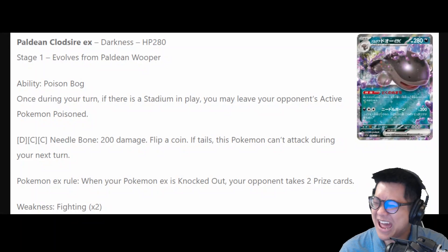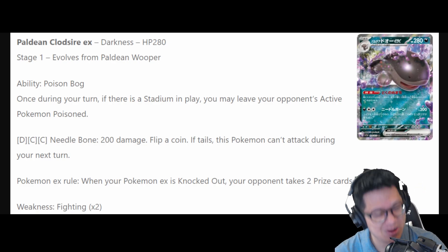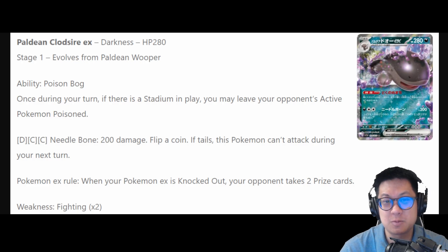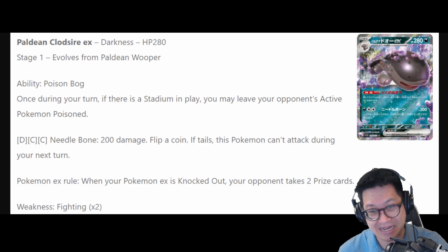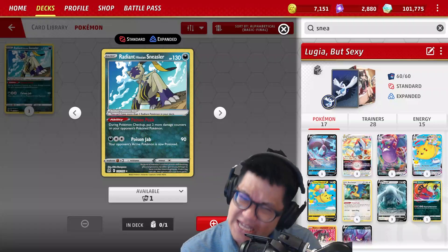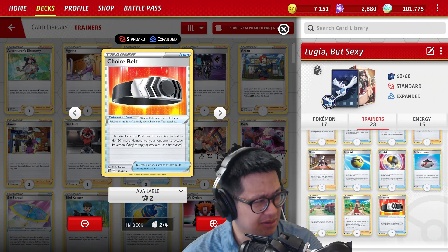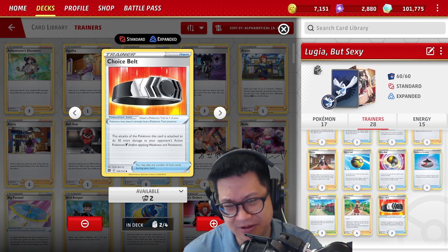Quagsire. He's now a support Pokémon, or you can actually fight with him. Poison Buck: if there's any stadium in play — not like Garbodor where it's only your stadium — you can poison your opponent for 1 extra damage. Well, if you have Sneasler, it's now 30 extra damage. 2 bench space for that — that's worth it. Add in a Choice Belt, that's 260, and you just have to find 20 damage from somewhere — frogs, Hatterene, somewhere. We'll have to find out when the time comes.